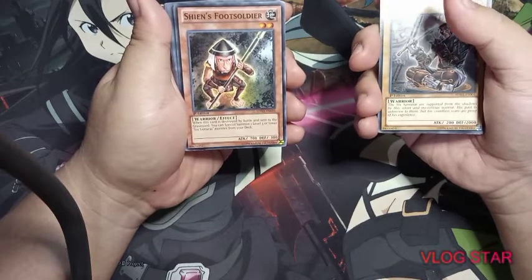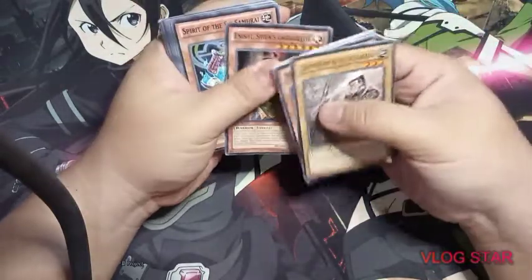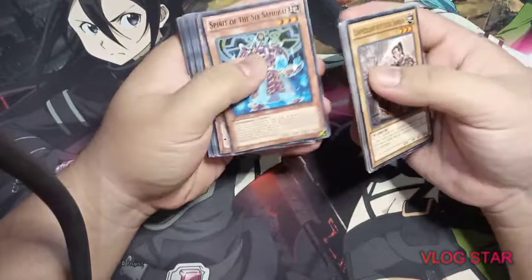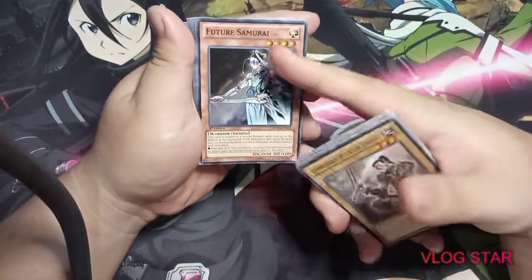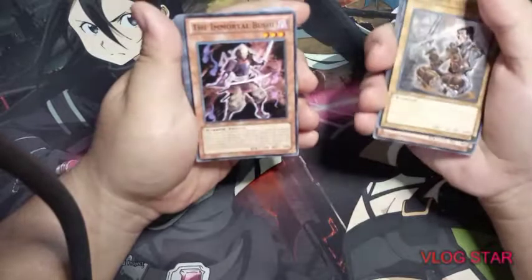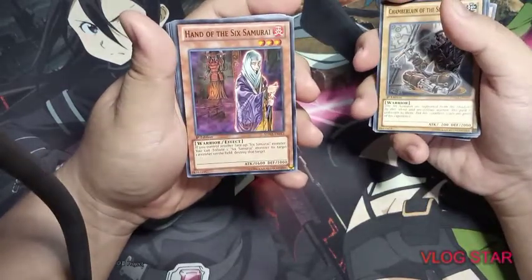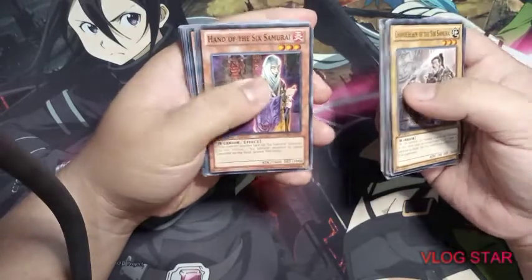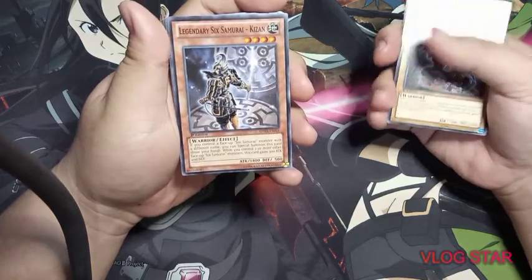Then we have Shien's Footsoldier — when this card is destroyed you can special summon a Six Samurai monster of one level lower. Then Inishi, Shien's Chancellor, and the Spirit of the Six Samurai, which can be equipped as an equip card to any Six Samurai monster. Then Future Samurai — it's not a Six Samurai but it is a samurai, so maybe that's why it is included. Also Immortal Bushi, which is somewhat a samurai, Double-Edged Sword Technique, and Hand of the Six Samurai — you can see her armor there.